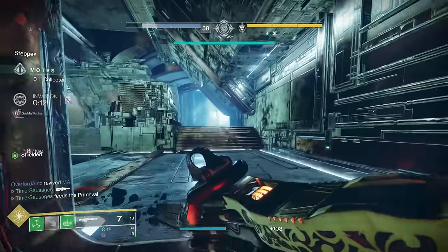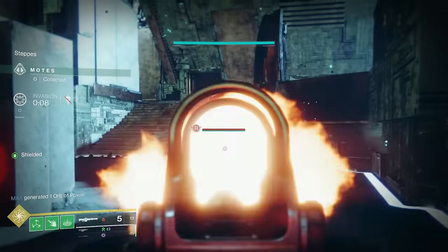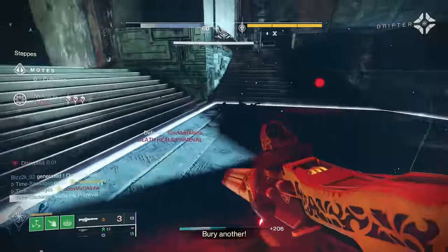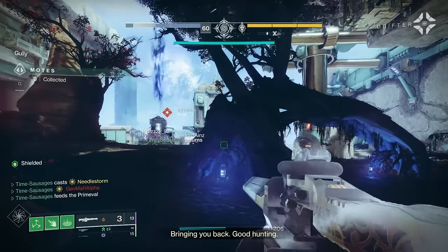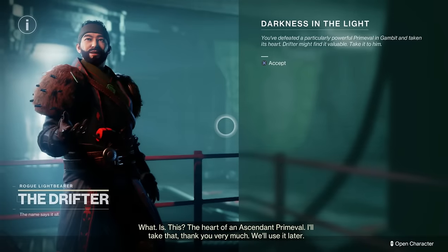First things first, you need the Forsaken pack, so make sure you've bought that otherwise you won't be able to access it. Secondly, you're relying on a bit of RNG for the beginning of the quest to drop. It drops when you defeat a prime evil in Gambit and you get a quest called Darkness in the Light. Once you collect that you want to go and see the Drifter and then it'll give you step two.